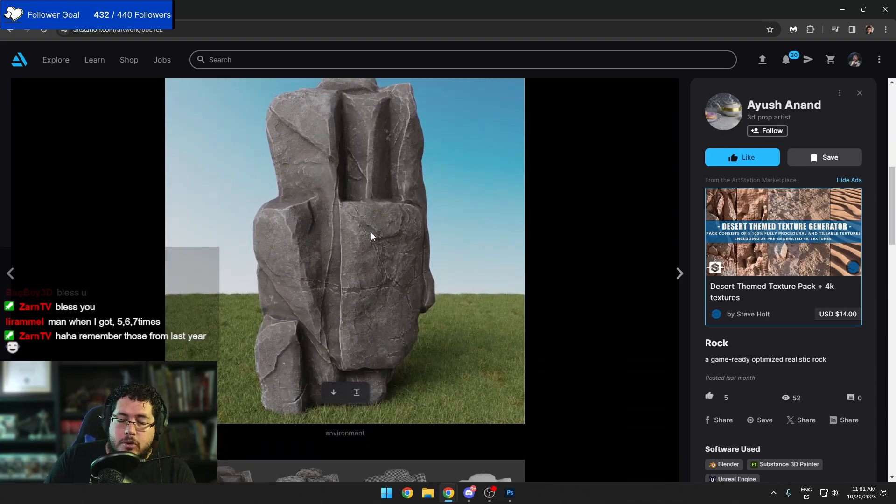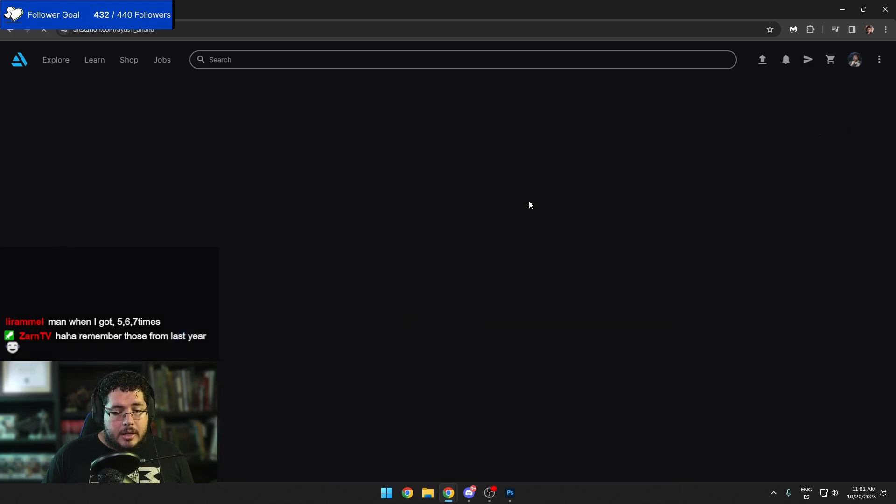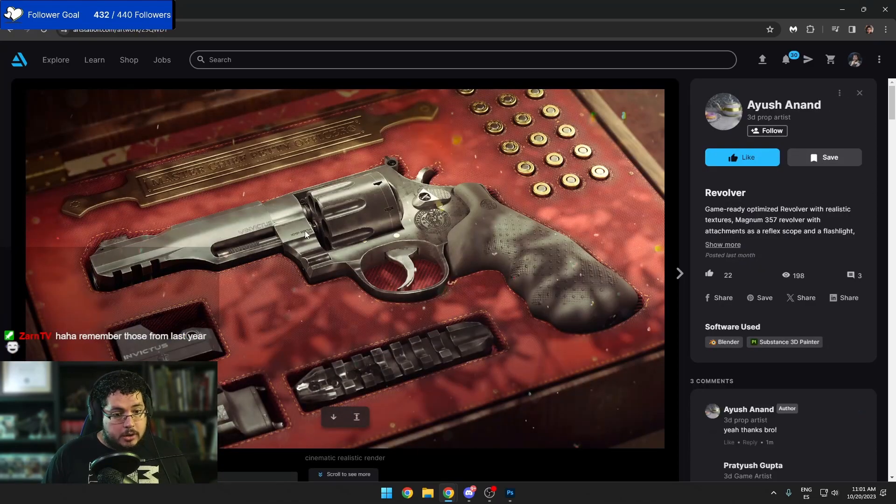Even if you check my portfolio, I do have certain assets that are relatively simple, but I would recommend not including it if it's not necessary. You can share this on Facebook, LinkedIn, Instagram — socials — but in your portfolio you want to have only the very best elements. Now let's go to the gun because this gun looks really nice.